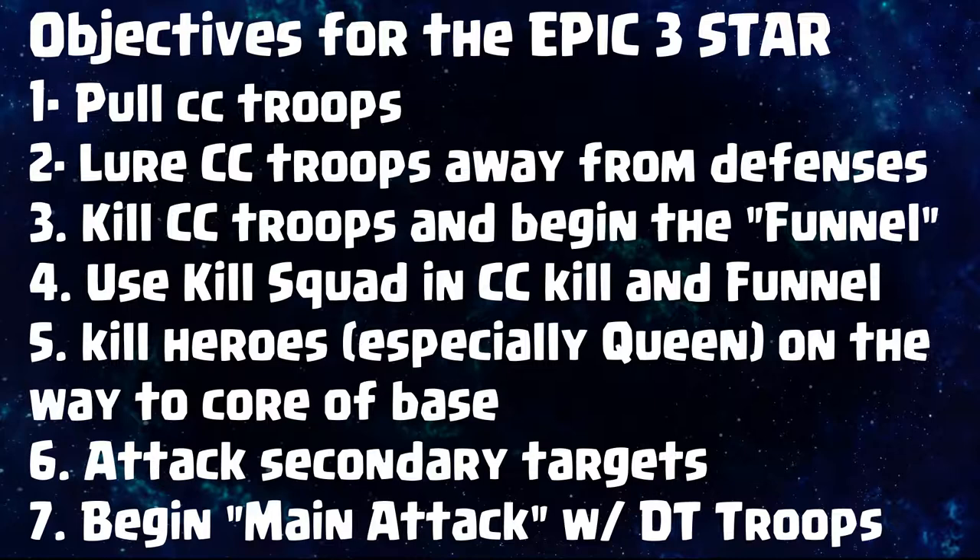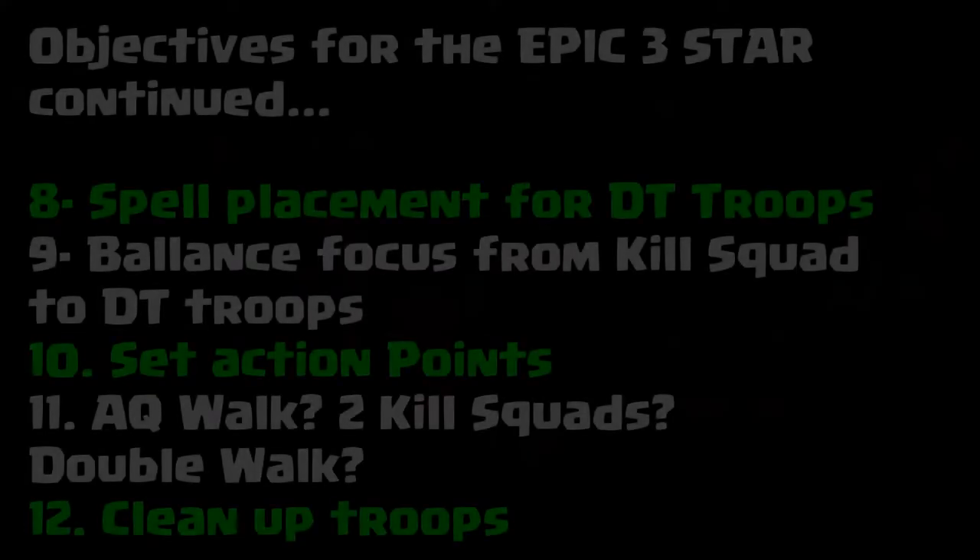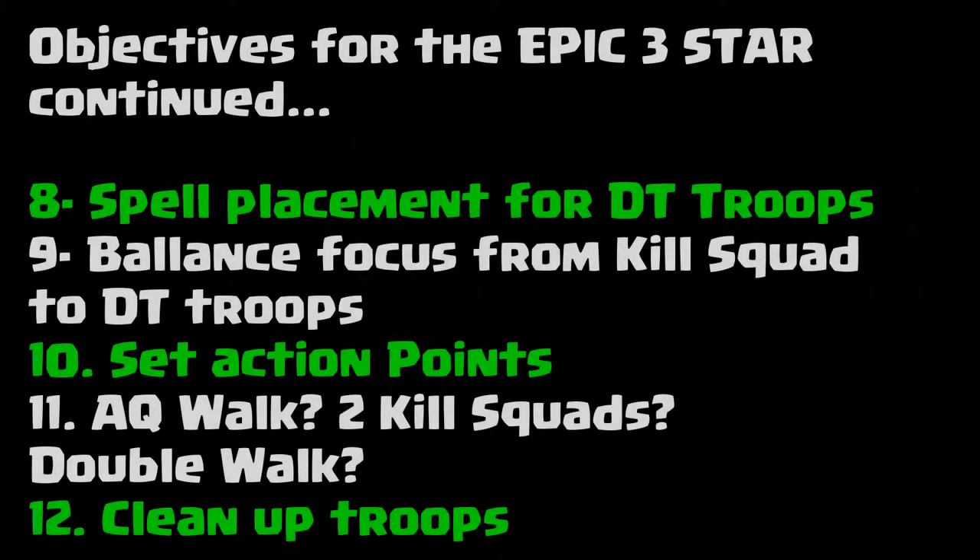This helps you really break everything down, so let's go over this list. First, we're gonna pull the clan castle troops, lure the clan castle troops away from the defenses, kill the clan castle troops, and begin a funnel. Use a kill squad to try to kill those clan castle troops and use the kill squad in the funnel. Kill the heroes - especially the queen - on the way to the core of the base. Attack secondary targets and then begin the main attack with DT troops, which means defensive targeting troops. You want to start thinking about your spell placement for the defensive targeting troops - you have a balance that's going to go back and forth from your kill squad to your defensive targeting troops.